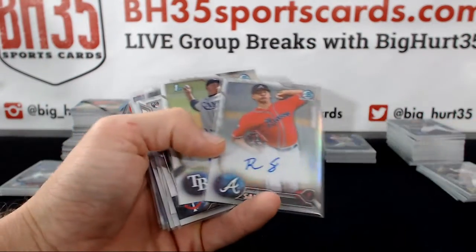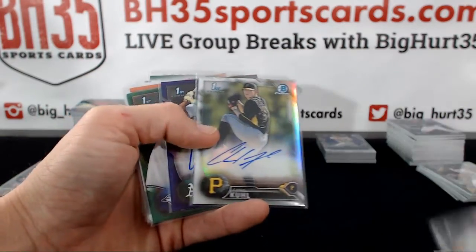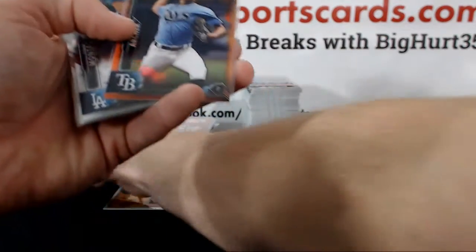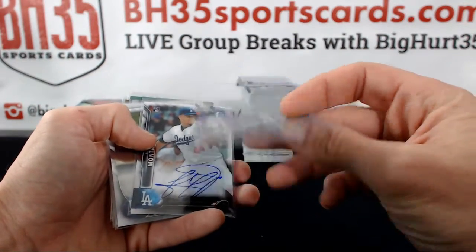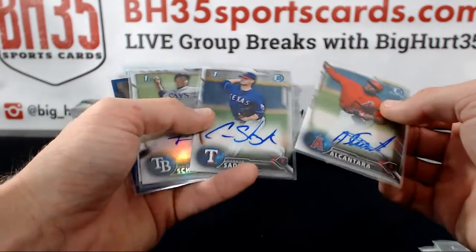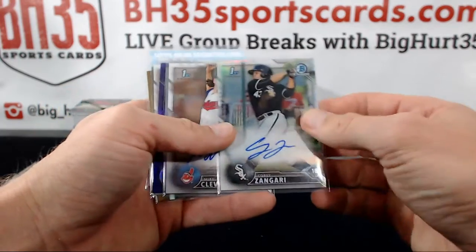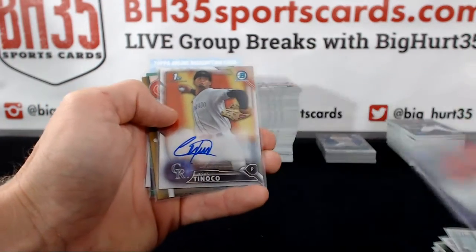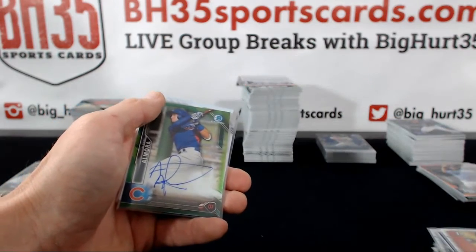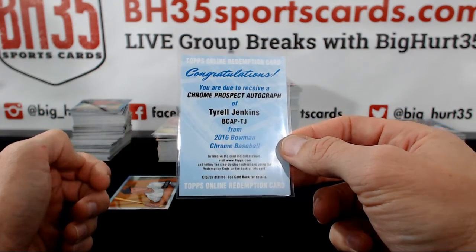Randolph base, Sanchez refractor, Barrios refractor, Chad Cole refractor, Yario Munoz purple prospect, green Chris Archer orange for the base refractor spot, Oscar de la Cruz green, Jimmy Schultz refractor, Tyler Alexander blue, purple Ricardo Sanchez, Tinoco gold prime positions, Kyle Schwarber to 50 green, Albert Almora.